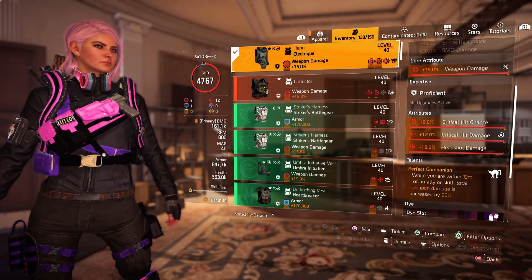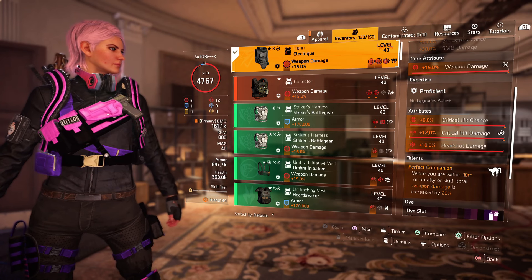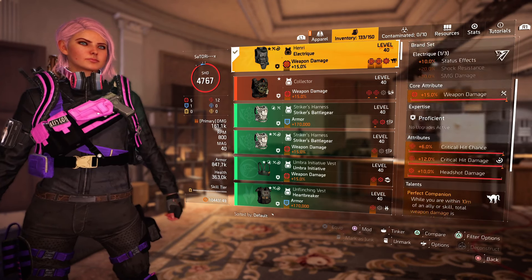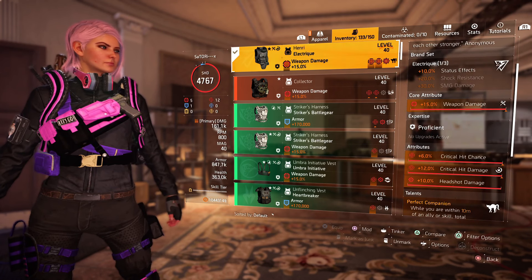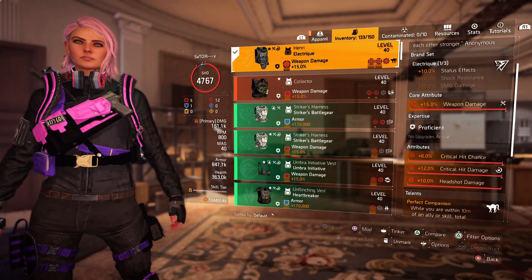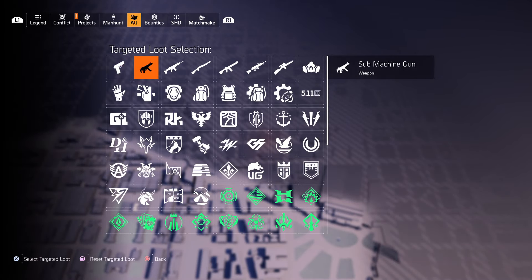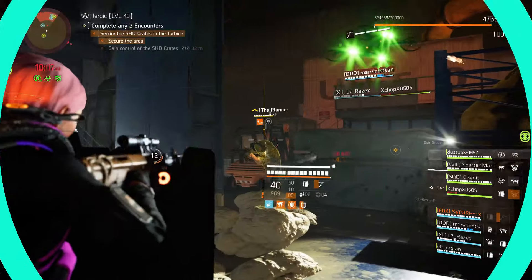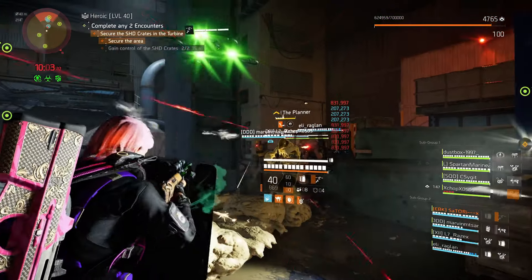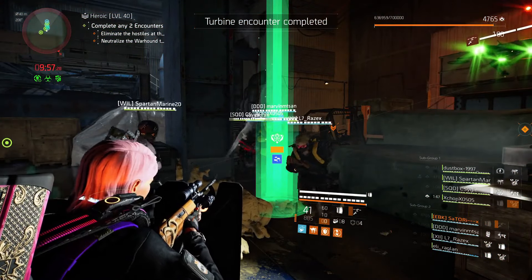Just keep in mind that it will be a bit tricky getting the right attribute rolls on it, because this piece will always drop with a skill tier core attribute. So you will have to get super lucky and get either headshot and critical hit chance already rolled on it, so you can roll skill tier to weapon damage. But if you manage to get critical hit damage and chance rolled on it like I did, then that is also great. To farm this named piece, I recommend running Countdown or Summit, because both these missions allow you to select targeted loot — just make sure you select the Electric brand set. Countdown would be a lot better to run for this piece because of the high volume loot drop. Like, this mission needs to be called Loot Down. Seriously.